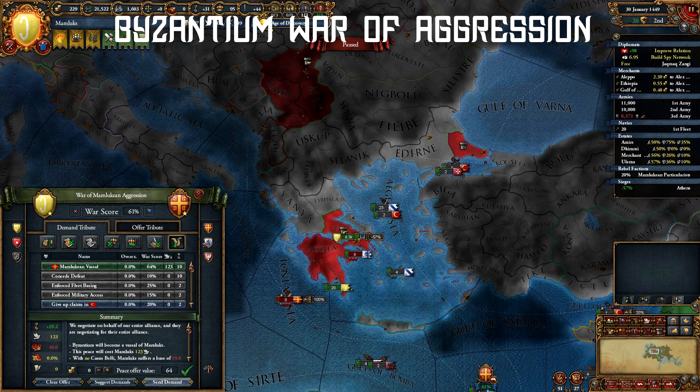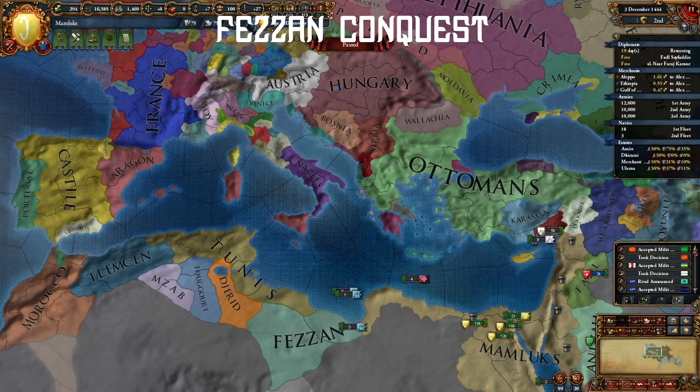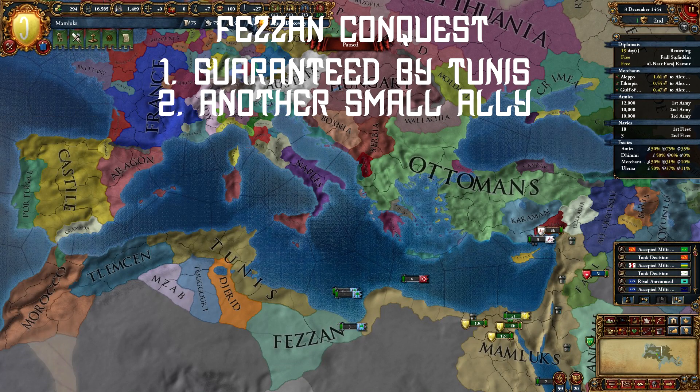Despite the no-CB war, the aggressive expansion is minimal. Once you get them as a vassal, you're good on the first step to defeating Ottomans. Next, declare on Fezzan as soon as you get a claim. They are guaranteed by Tunis and usually ally one of Gerrit or Togard. You should be able to take them on and full-annex them.